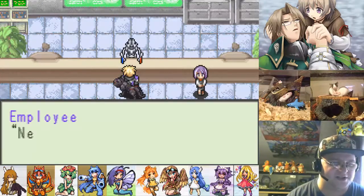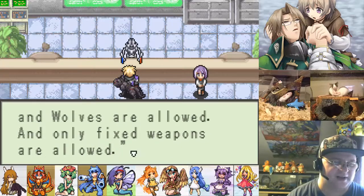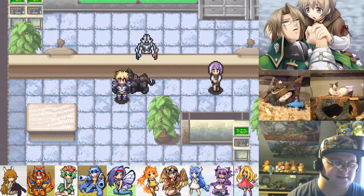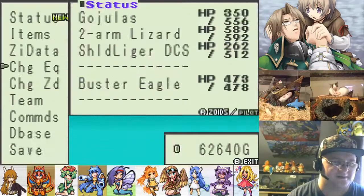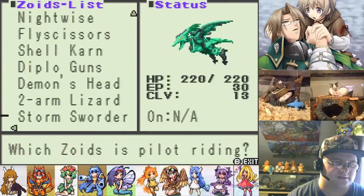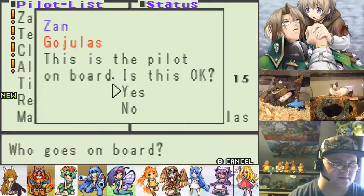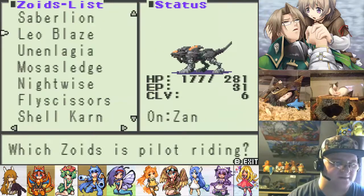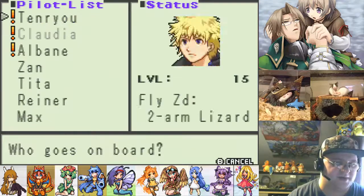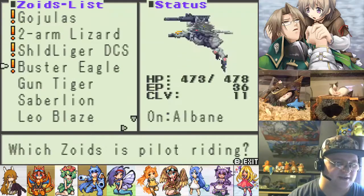How many are ready for a semi-final match? And what are the rules for that? Only Ligers, Tigers, and Wolves are allowed, and only fixed weapons. Ah, jeez. Okay, let's change Zoids. I guess I'm not going to use the two-armed lizard there. How sad. We'll put Tenryu in that. We can't use the Buster Eagle, either.